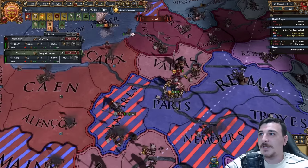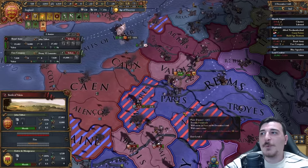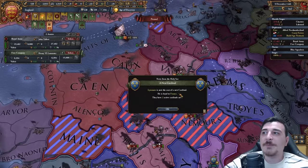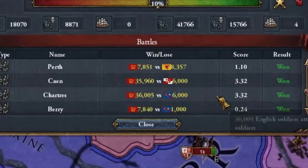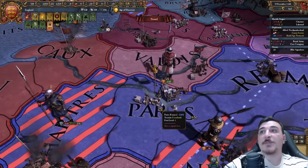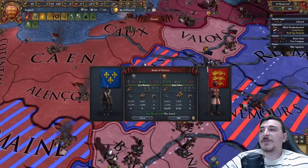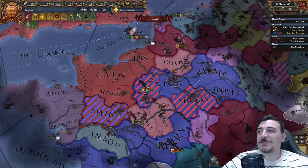Another one bites the dust, and another one's going to bite the dust in a few moments in Valois. This is by far the most successful way of dealing with the French — if you're just going to fight them one-on-one, they will win because they have way more troops. But by attacking separate units, not only does it give us a lot of war score from winning every engagement, but it weakened them significantly. And whenever they become our union afterwards, it's easier to keep them in check as well.